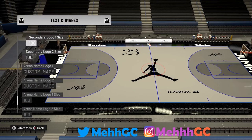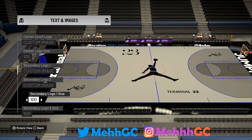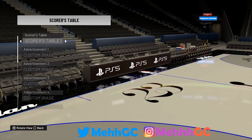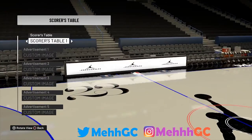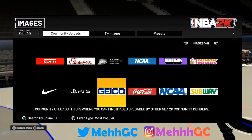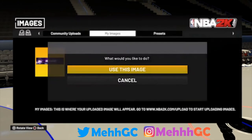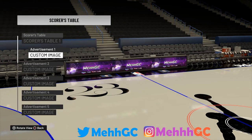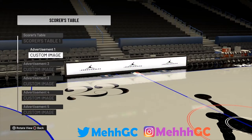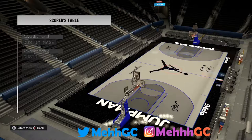Make sure the reading name logo size and the logo sizes are at 100. You can put the center logo size down if you want. For the jumbotron, do what you want. For the scores table, I'm putting a custom image — just try to find any custom image that fits with the court. If you search my name the only image I have is my YouTube banner. I also found a Jordan image on the fourth page, which makes sense.